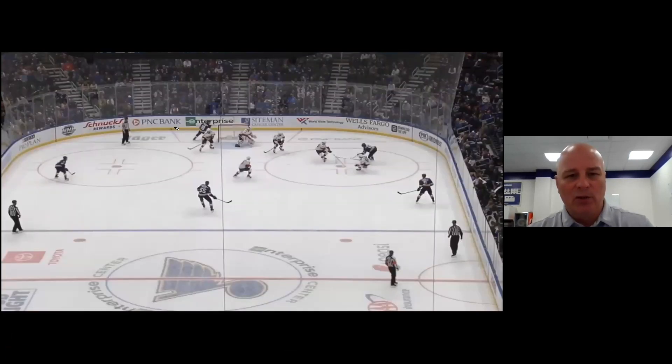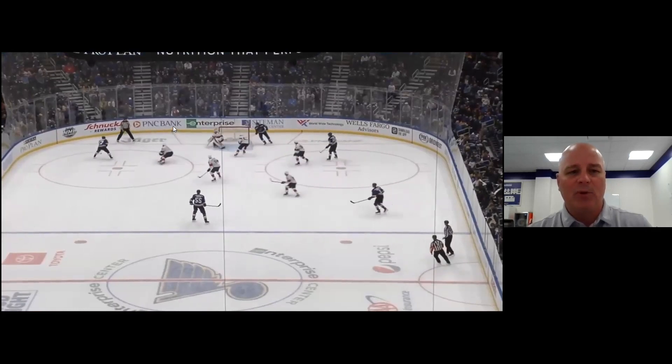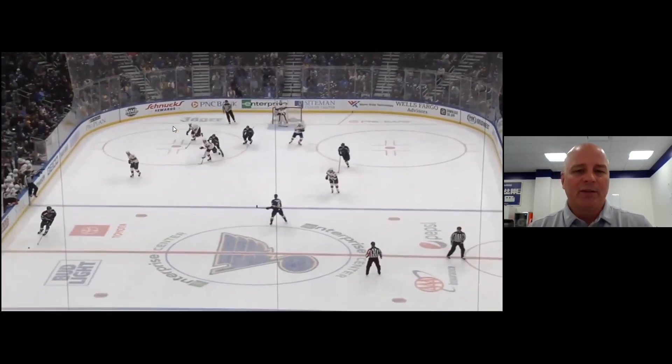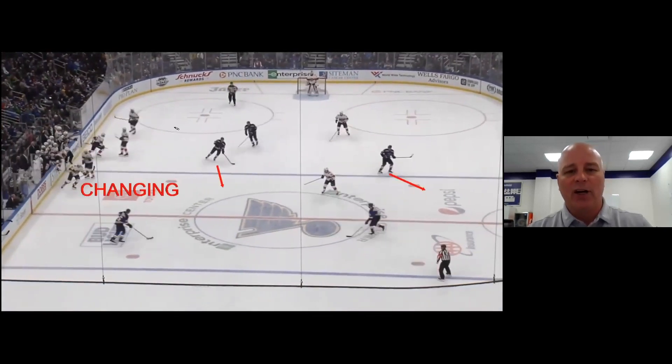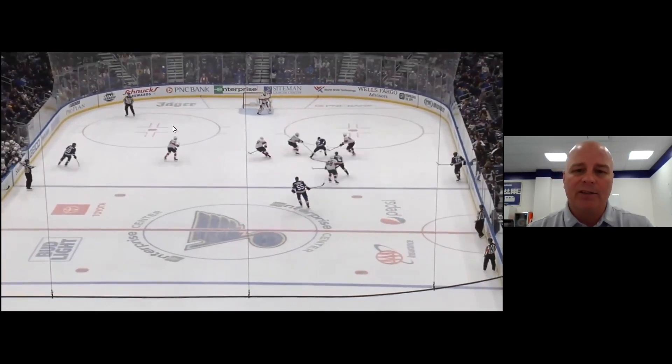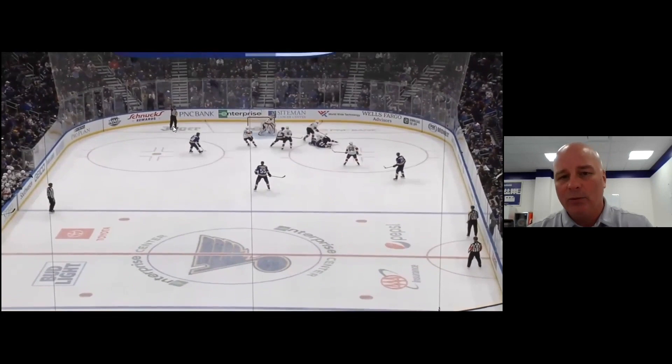Quick ups is what everybody looks to do first. Here's an example: you're in the O-zone, they chip the puck out. It's important that all five guys are trying to play fast. You see that Florida is changing — we look to turn it up right away, we attack middle ice, we end up drawing a penalty, and we go to the power play.